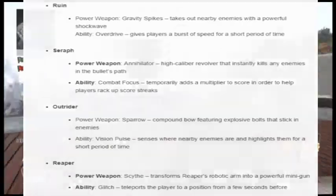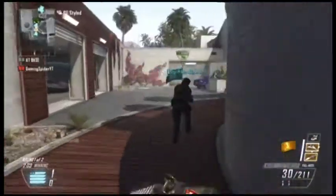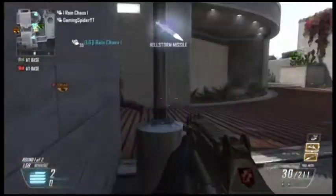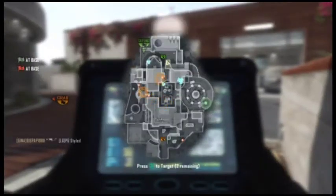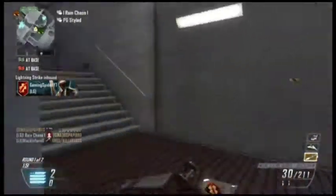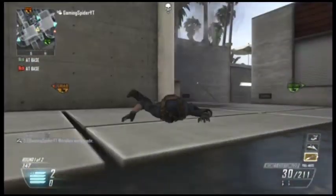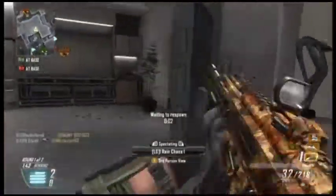Specialist abilities range from a robot arm transforming into a gun all the way to the ability to see through walls. Some are called Seraph's Power Hand Cannon or Ruin's Fist Smash Attack, which takes cues from Destiny's super abilities. Many Treyarch developers are Destiny fans and they've been talking about bringing some of these features into the ground of what Call of Duty is, which I think is absolutely incredible.